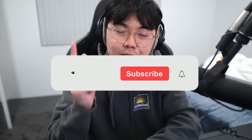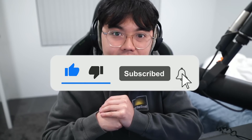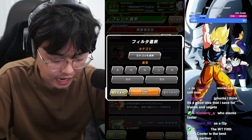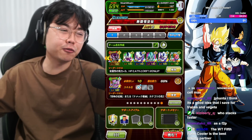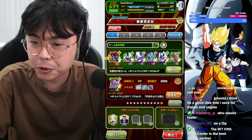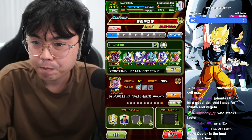Real quickly, before we begin the showcase, remember to leave a like, comment, and subscribe to the channel if you enjoy this video at any point in time for more content like this. But without further ado, enjoy today's video. We're going to put Ginyu in just so it doesn't change too much — I don't want too much variation in terms of links. Ginyu should be a fair option, and it's still a 200% leader skill.